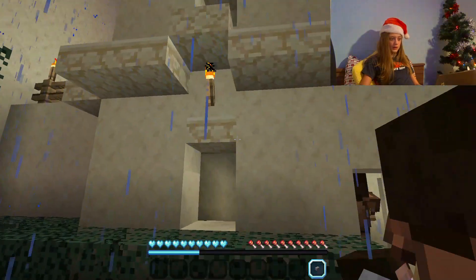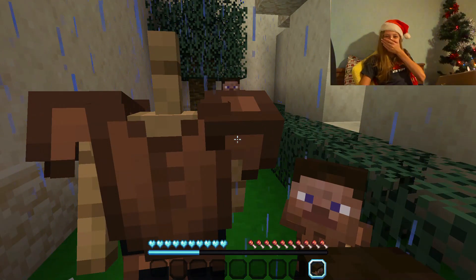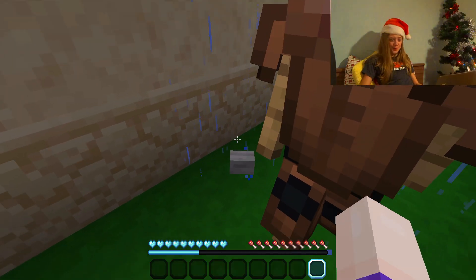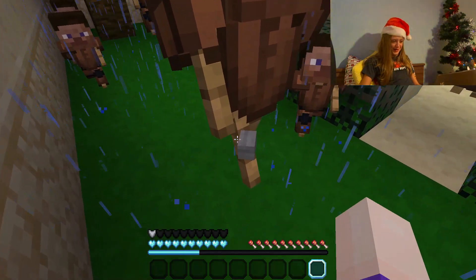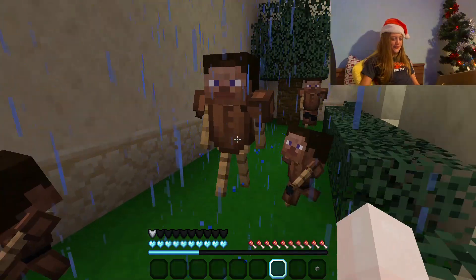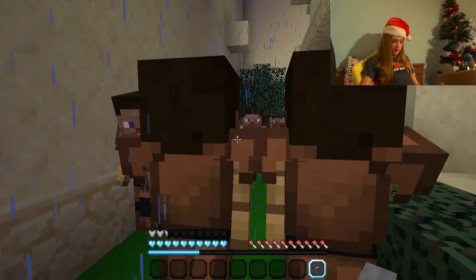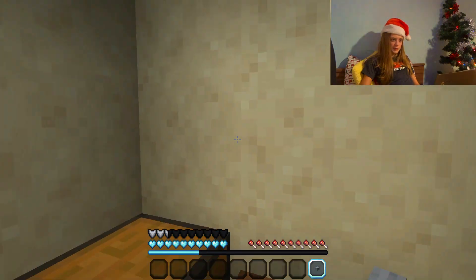I'm just going to click everywhere because the button might be blending in. I accidentally decapitated a man and gave the button to him - help! Okay, I got it back. I'm wearing his clothes now - poor man doesn't have any pants. I still don't know where this stripped birch log is. I wish I had my hint book.